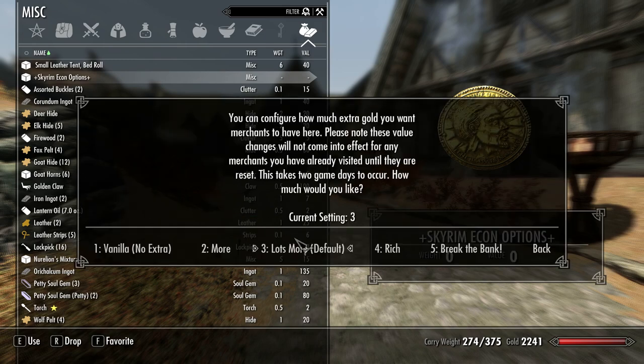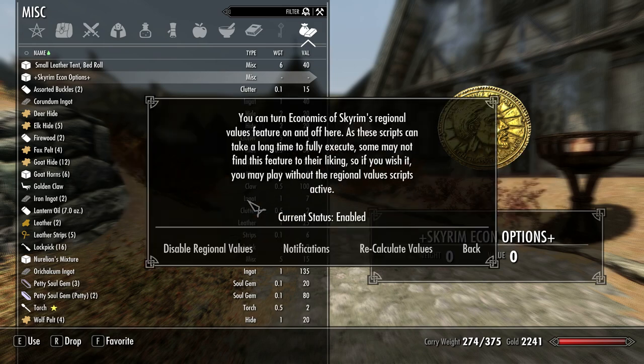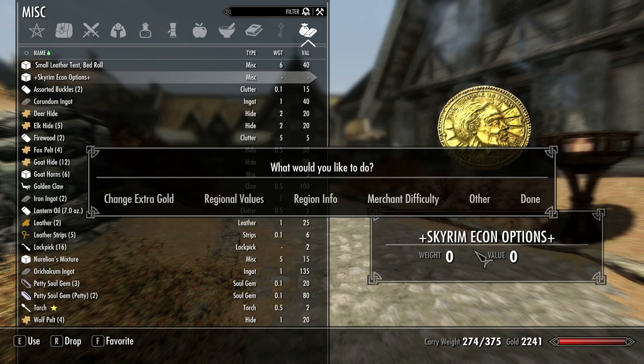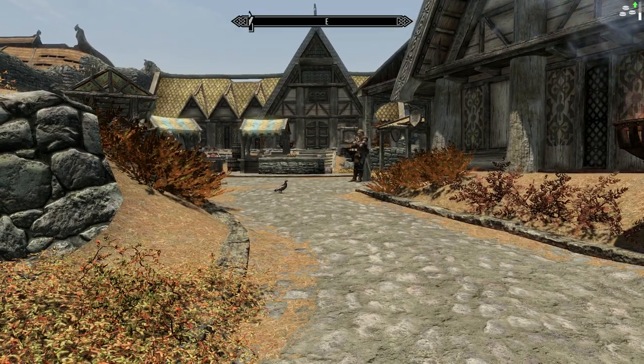You can also change the amount of gold each merchant has — they all start with more gold, which is really good, because 500 gold for a merchant just does not work. You can change the regional values or turn the region system off, but I don't see why you would disable it. They also increase the barter difficulty, so stuff is much more expensive and you don't get as much money, which makes it really hard as a mage because mage books cost over a thousand gold.